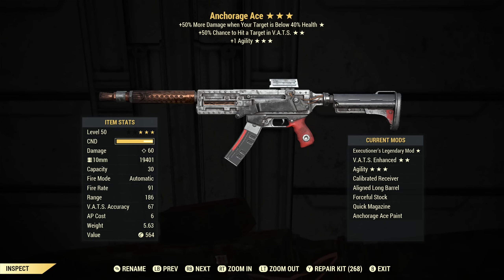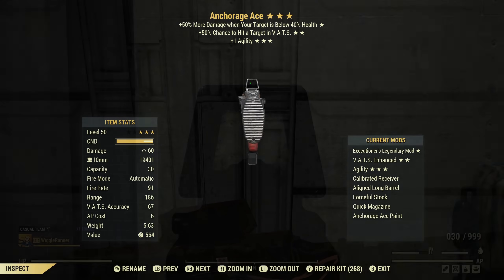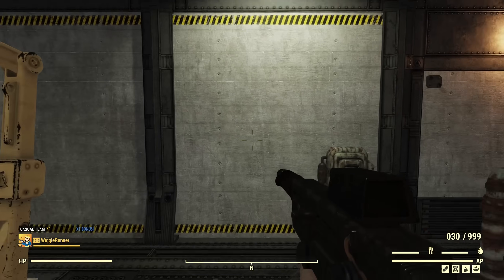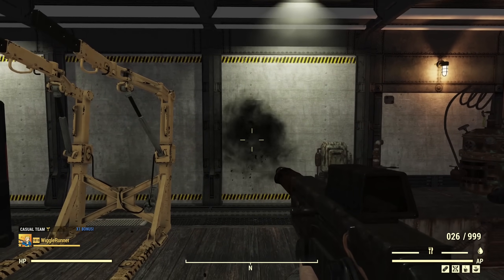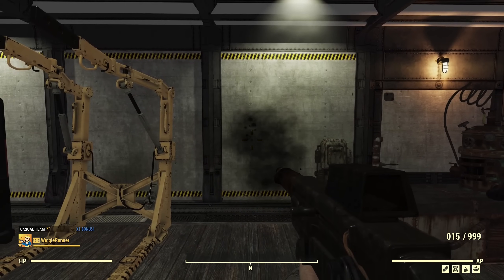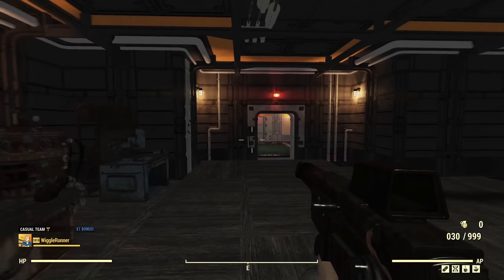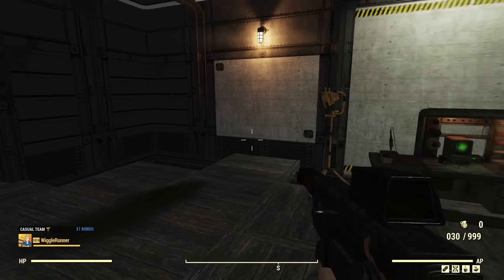It doesn't show under the list of mods the same way, but it actually is suppressed, and as you can see there's actually a proper reflex sight. Even though it's not showing in the mod list, you can see that it's much quieter. This actually does have a suppressor, it's just not listed under the mods. So you can actually use this for sneak and in VATs, which makes it a lot more effective than a regular 10mm submachine gun.